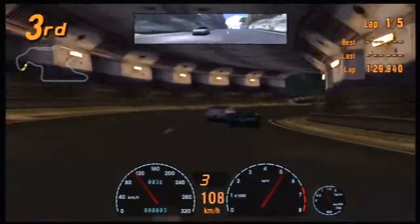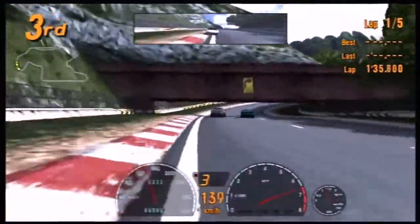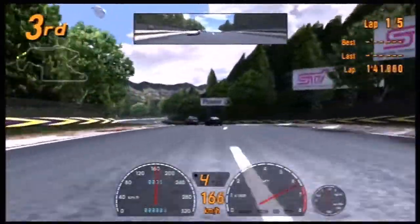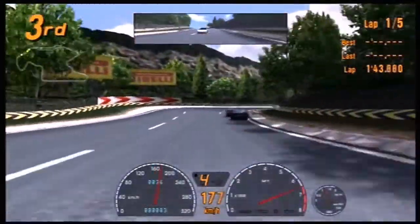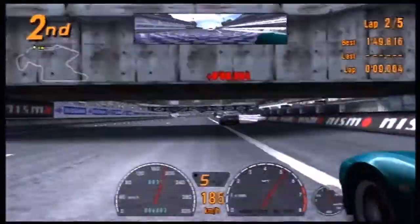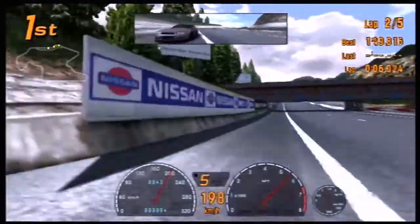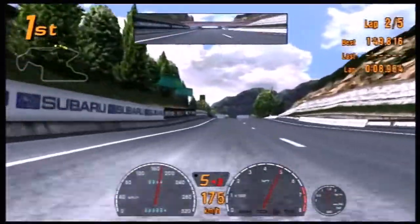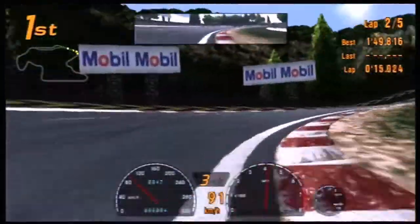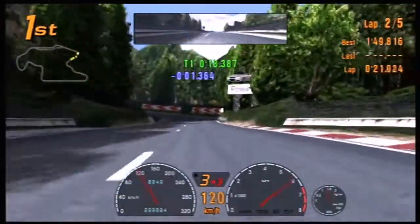I go slightly sideways and the other two Japanese Kaido kings pass through. Fujimi Kaido is a real track and I went drifting on there in a real car. I just killed the R34 on the way past, just for good measure. There we go — beautiful.